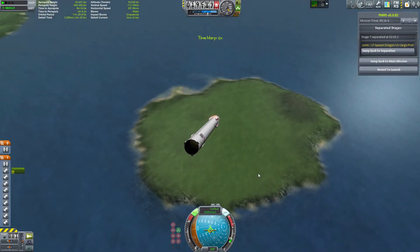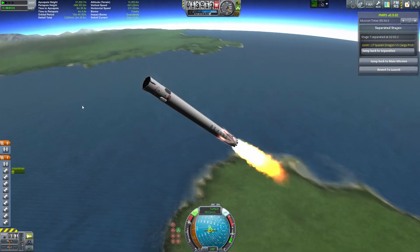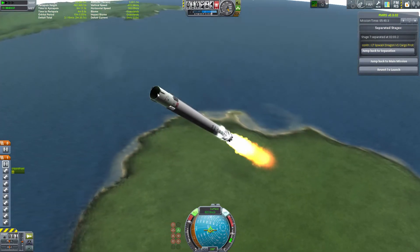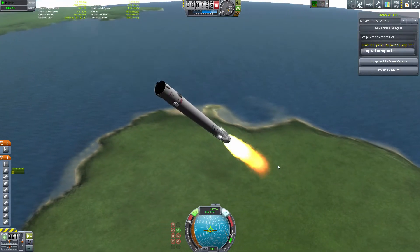This was pretty entertaining coming down and landing on this little island — kind of a reusable island, if you will. We're just coming in here, swinging around, getting ready to land this first core stage.